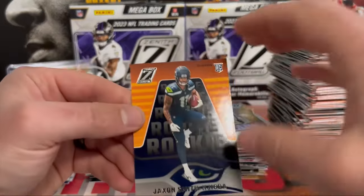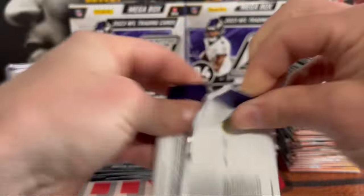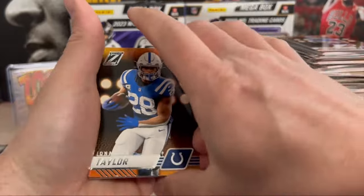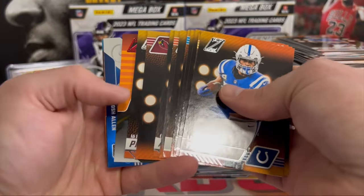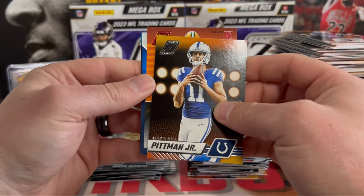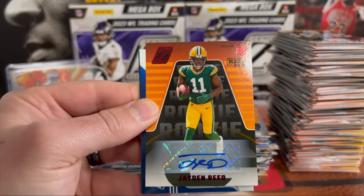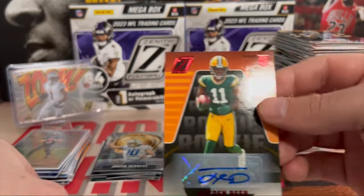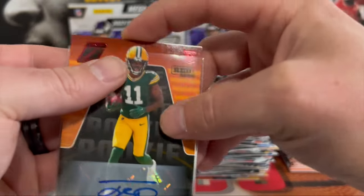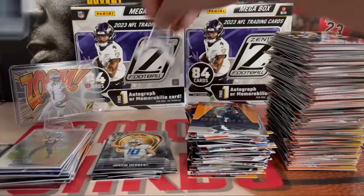I'll sleeve that up after, and a JSN on the back. All right guys, last pack — are we going to get an auto? Hey, I think we might have got an auto — I'm not seeing a MIM in here. Oh, we got an auto right here — Packers rookie Jayden Reed! Let's go, what a hit, what a hit! Man, this box was good. Let's freaking go! He was one of my favorite rookies last year — I like Jayden Reed. That was a good box, guys.